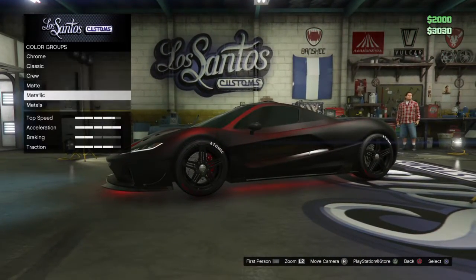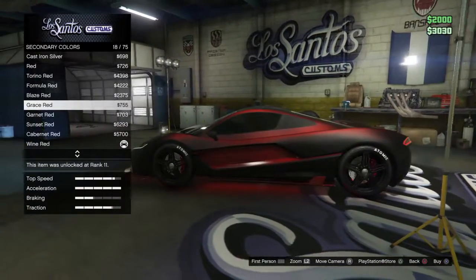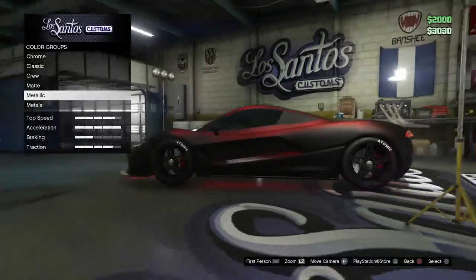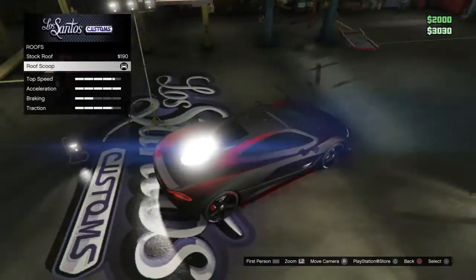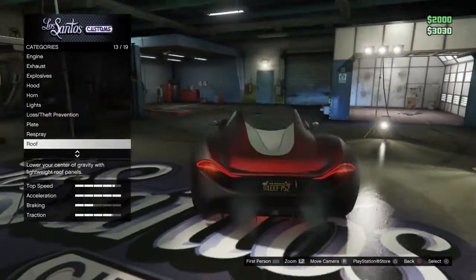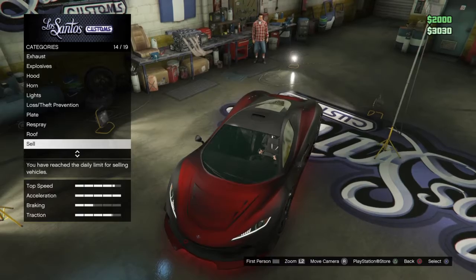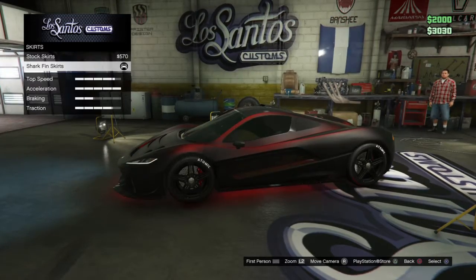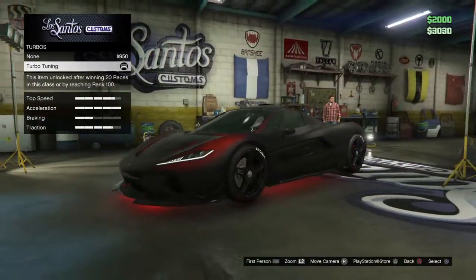My secondary color is wine red, because that looks best with it — it looks like another matte black with the pearlescent. For the roof I got the roof scoop, which adds an air vent on top for the engine in the back, and the frunk is up front. Skirts — I chose the shark fin skirts. Transmission is race transmission, and I also got turbo tuning.